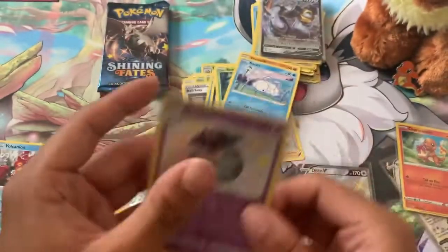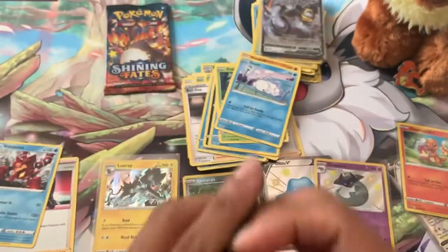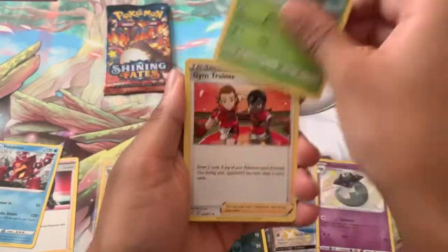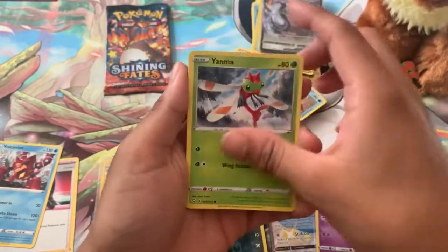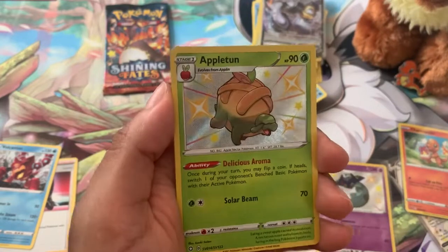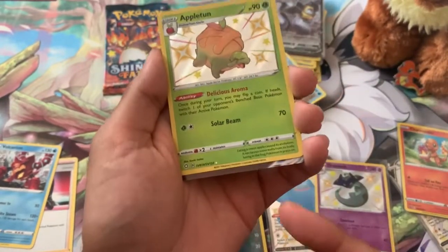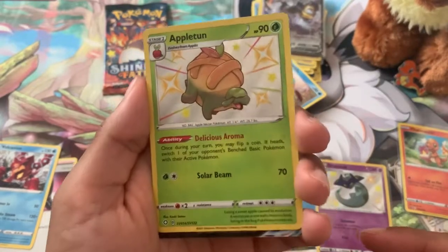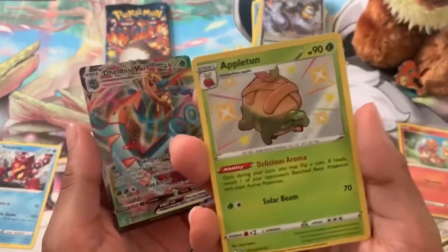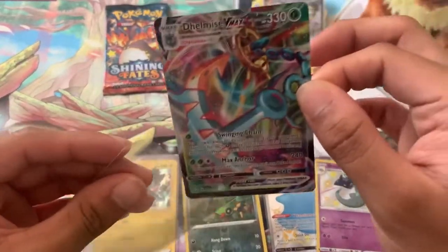Two shinies in three packs so far — let's see if we can pull one more! Pack four of five, here we go — Snorlax Energy — Team Yell Towel, Tropius, Gym Trainer, Cufant, Chewtle, Yanma, Morpeko, Eevee — and another shiny! Shiny Boltund! Three shinies out of four packs! And do we get a double banger? Oh my gosh, we got a double banger — and it's a V-MAX too! Dubwool V-MAX! Two V-MAXes in one opening and a baby shiny too — wow, some great luck today!